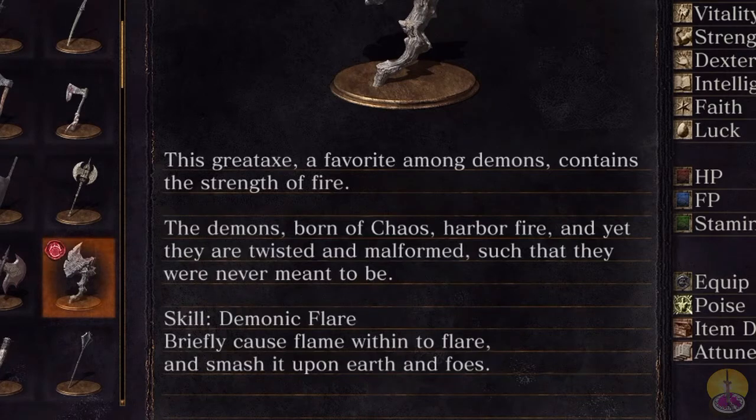The skill is Demonic Flare. Briefly cause a flame within — flare and smash upon the earth and foes. Alright, pretty neat I guess. Not really that much to say, but whatever.